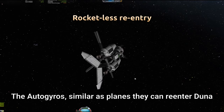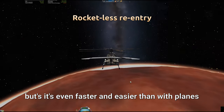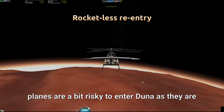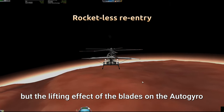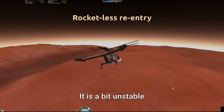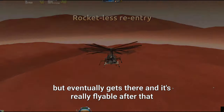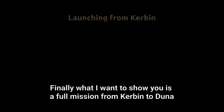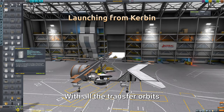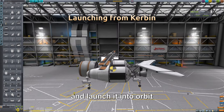Autogyros, similar to planes, can re-enter Duna's atmosphere without any help from rockets or parachutes — but it's even faster and easier than with planes. Planes are a bit risky to enter Duna as they are. But the lifting effect of the blades in the autogyro makes a great parachute on its own. It is a bit unstable because it's coming in from a lot of speed and takes a bit of time to normalize, but eventually it gets there and it's really flyable after that. So I wanted to show you a full mission from Kerbin to Duna with all the transfer orbit, because one of the problems is how to strap this thing into a proper rocket and launch it into orbit.